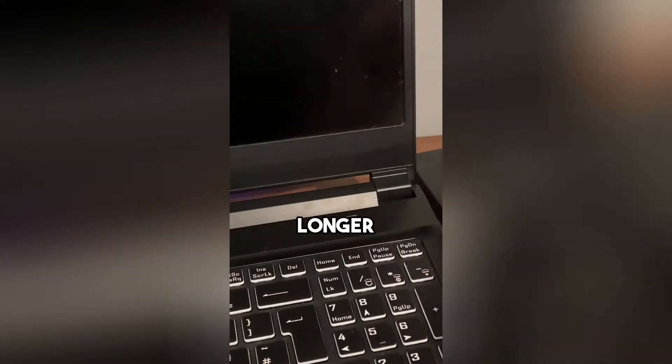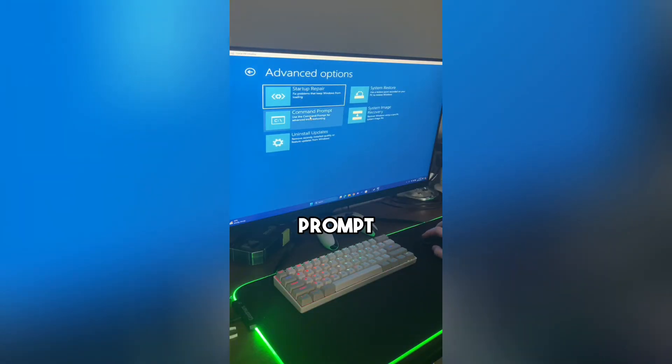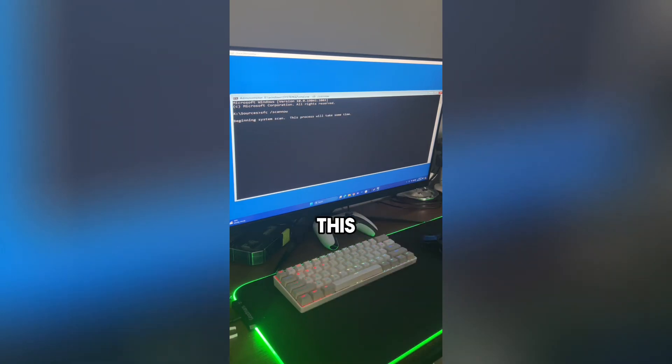If your PC is no longer booting, here's what you can do. First go to Troubleshooting, then select Command Prompt. Now type SFC /scannow. This will scan your PC and fix any corrupted files.